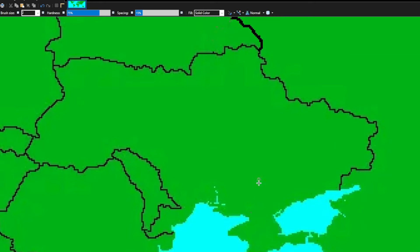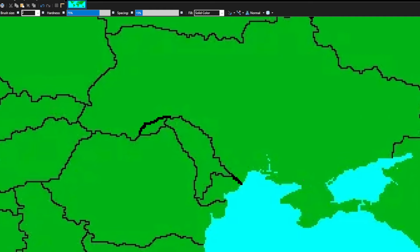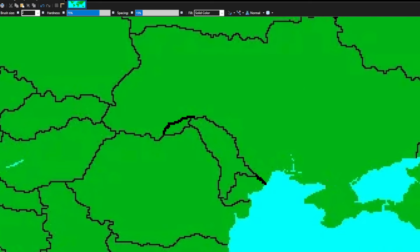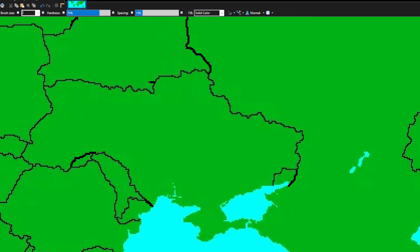Crimea is going back to Ukraine — I think it was already part of Ukraine on this map but I'll make it look nicer. I'm going to give Moldova some land from Ukraine and sea access from Ukraine, and also this land up here. If you don't know, Romania and Moldova used to be one country — Romania used to control all of Moldova and parts of Ukraine. Instead of uniting them, I'm going to give Moldova more land and sea access.